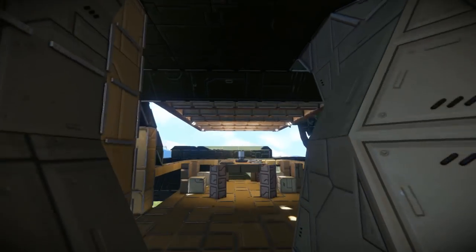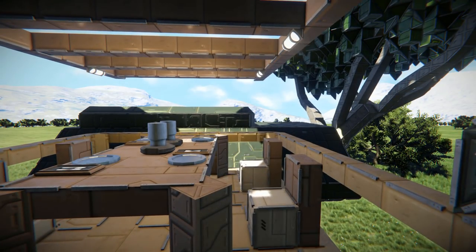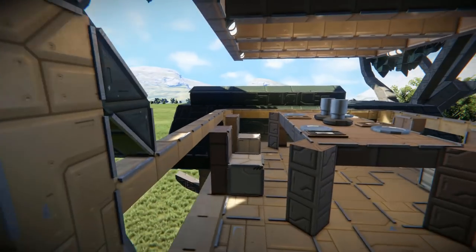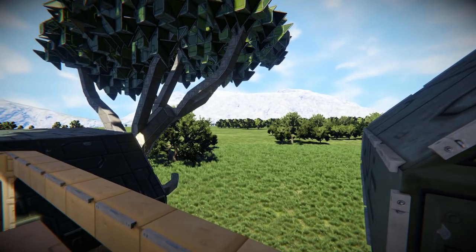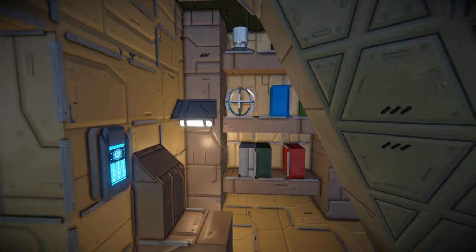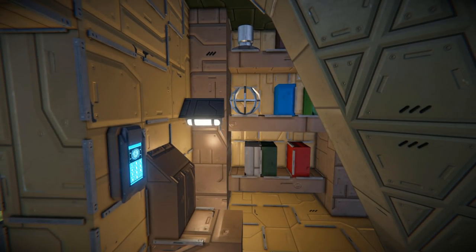Coming back through here we have a very steep ramp which leads up to the dinner table. The dinner table has got art pots - they could be candles, not sure - plus plates, knife and forks, little chairs to sit on, and a glorious view out there with all the trees and mountains in the distance.